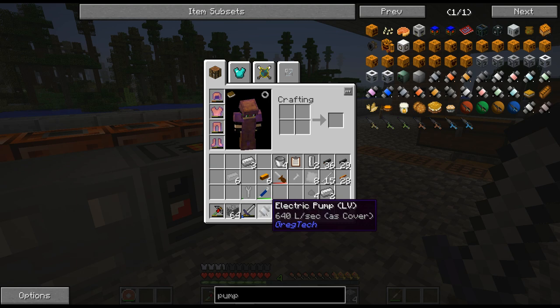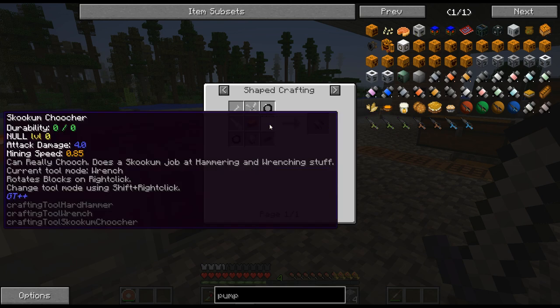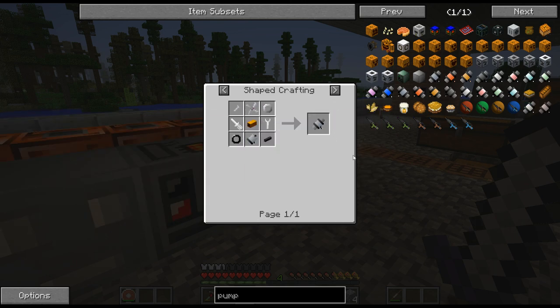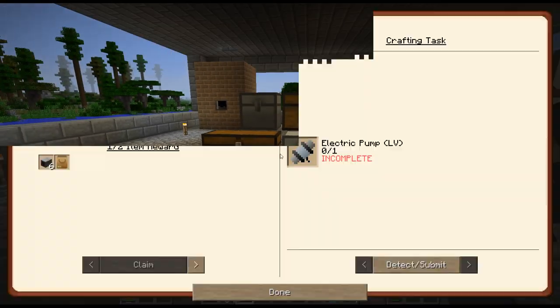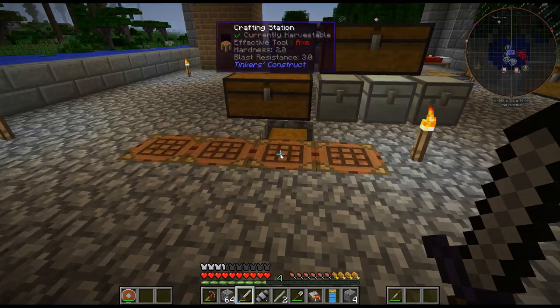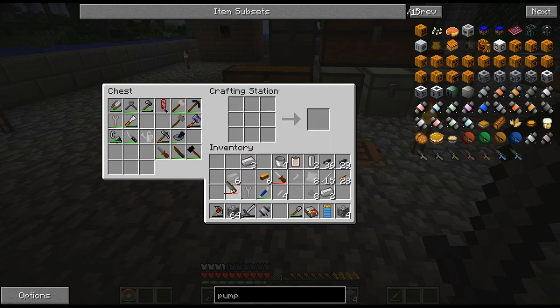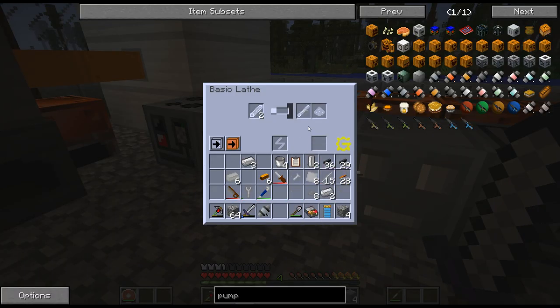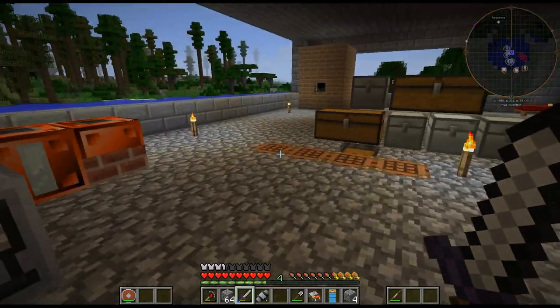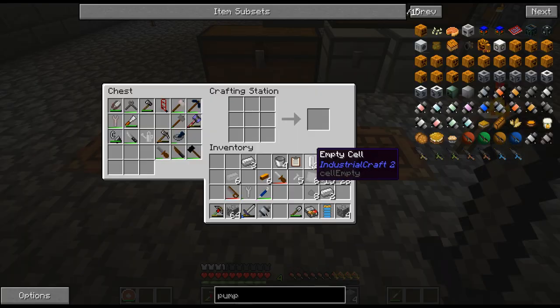I have got the electric pump. I saw the assembler recipe and got excited - I'll put that in so I don't have to use my screwdriver and hammer, since my screwdriver was getting low. I crafted it and got the electric pump right here. But unfortunately, it's a crafting task, so the quest book is not detecting my electric pump. I have more materials to craft more of them, so it's not a big deal. But crafting by machine will not detect the crafting task, unfortunately.